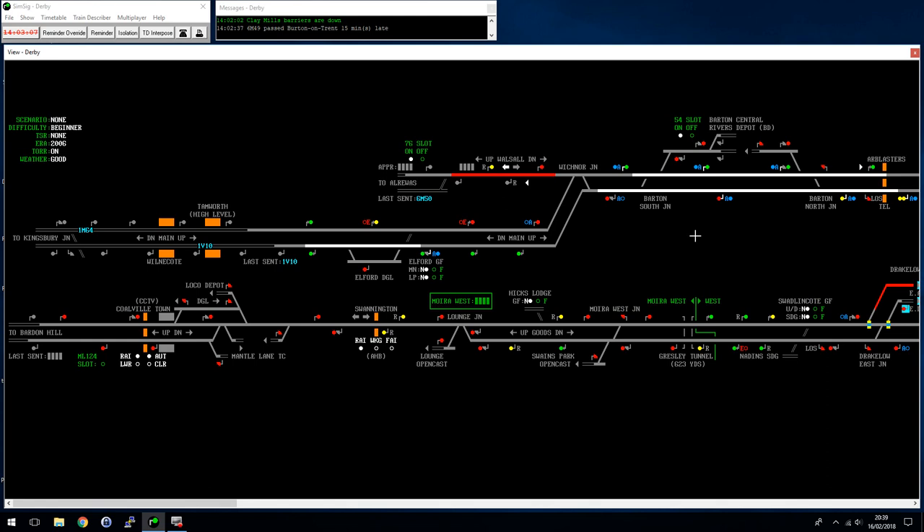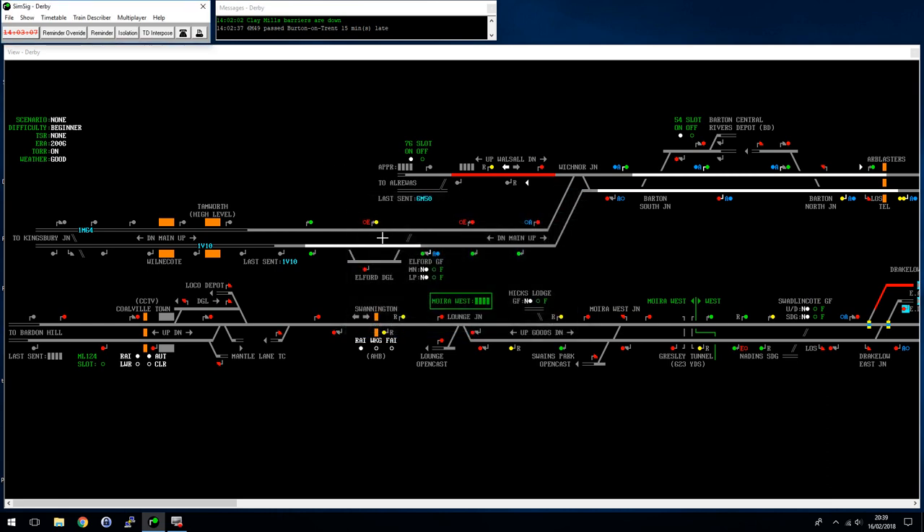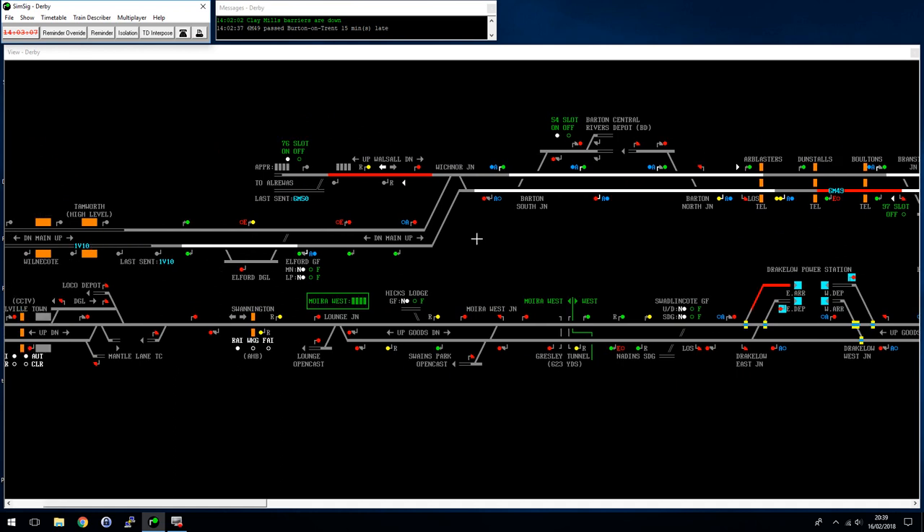The length of the simulation really hides the fact that it's not quite as difficult as it looks. Down here, the only thing of note is the Elford Goods Loop - it's reasonably long and might just fit two freight trains, but it's close, so consider it a single train loop for 500-metre container trains. When you send a train to Kingsbury ground frame - about two or three freights a day - you need to get permission from the Kingsbury shunt frame before sending it. Most of this area stays autoed.